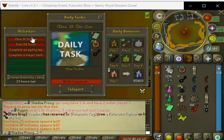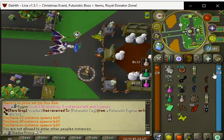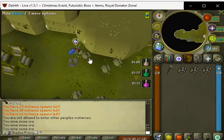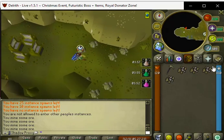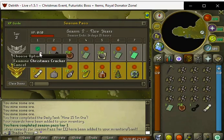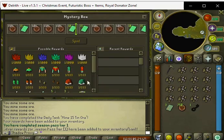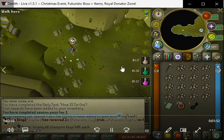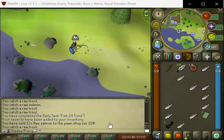After this I'm going to go ahead and do my dailies. Our first daily is to mine 15 tin ore, so let's go ahead and do that. We mined the 15 tin ore, which completed season pass tier one and gives us a Christmas cracker. Next task is to fish 28 trout — we completed fish 28 trout. Our next daily is to complete an agility lap, so let's go ahead and do that.